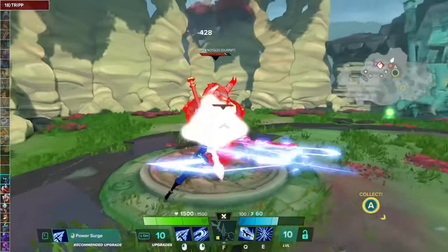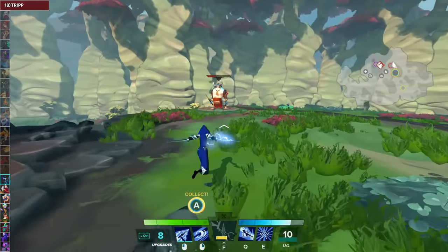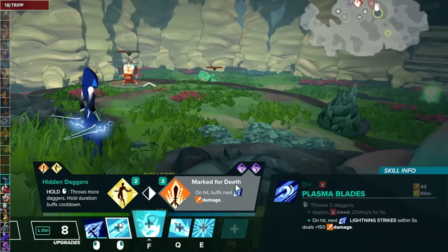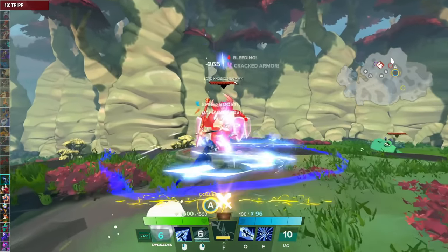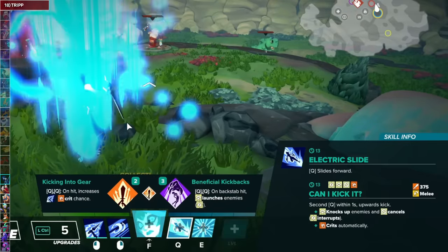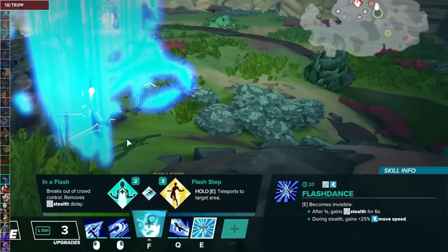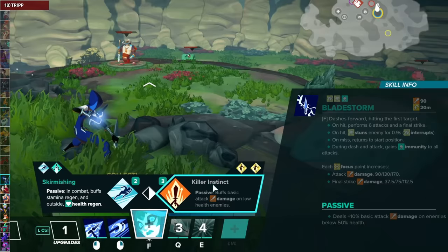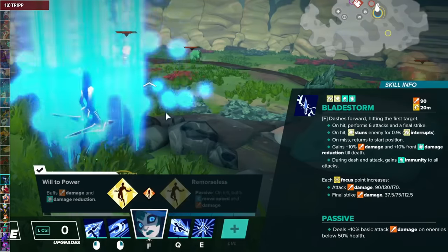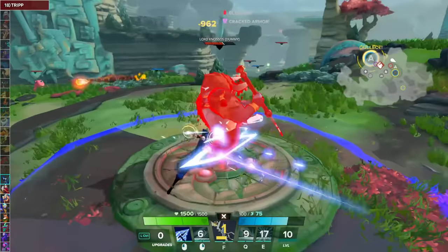For Trip's Lightning Strikes, go with Power Surge and then Overload — speed is great. For Plasma Blades, go for Marked for Death and then Shattering Blades — it's going to help you increase your kill pressure. For Electric Slide, I like Heal Blade and then Kicking into Gear. For Flash Dance, Storm Surge — a great escape tool — and In a Flash. For the Mid Path, Killer Instinct and then Will to Power. For the Clash talent, Storm Rider so you can have your escape tool more often.